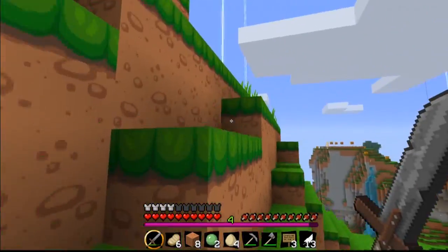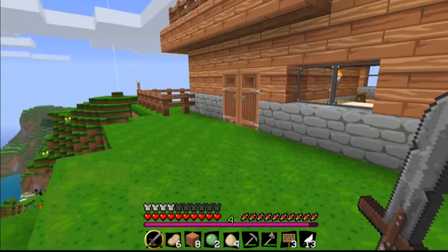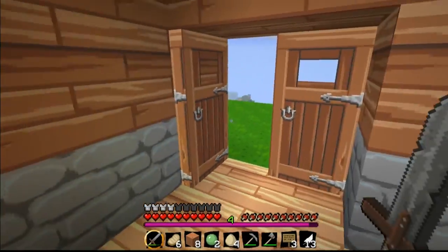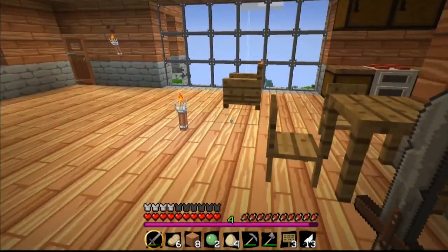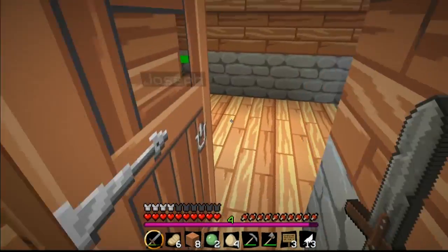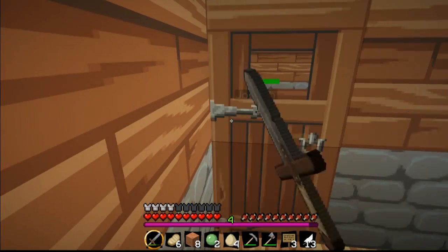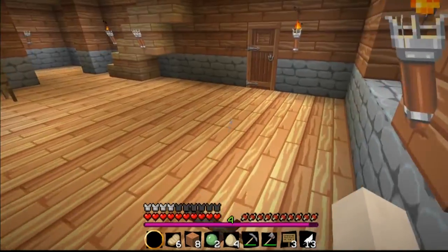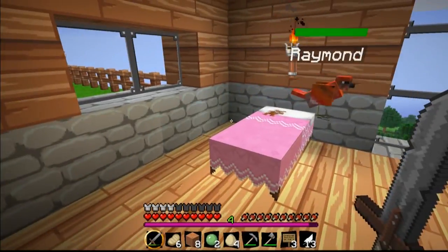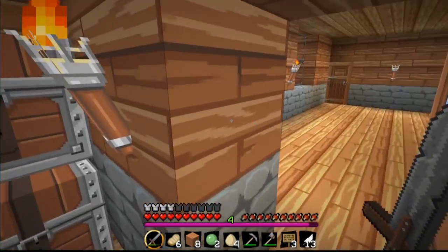I don't know whose house this is - it might be Lizzie's or Sam's. Let's see whose house this is. There's no sign, so let's just go inside and see what they have. So this is their kitchen and dining area over here. They have a raccoon. Over here is her bedroom and she has a little bird named Raymond. And this is all her storage.